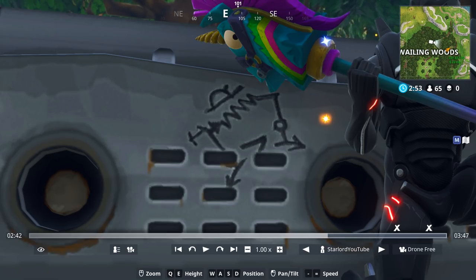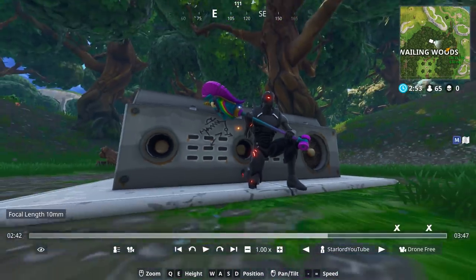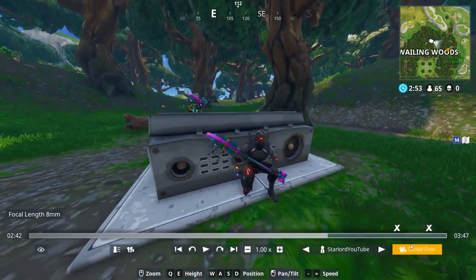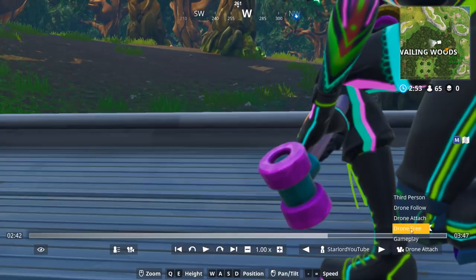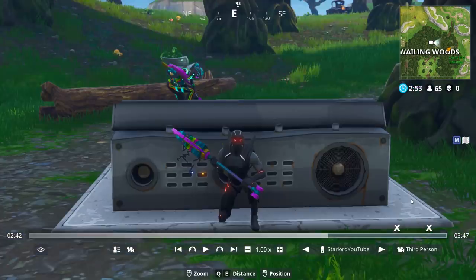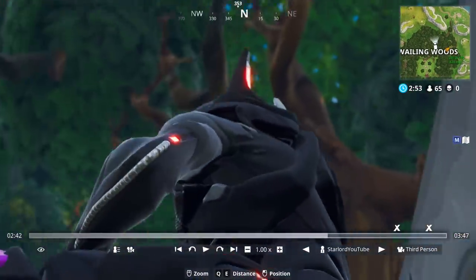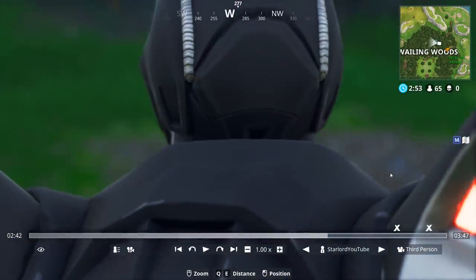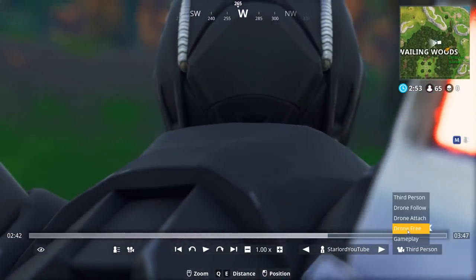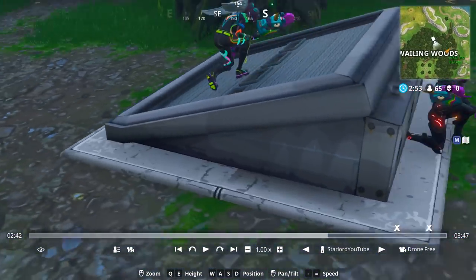Now, there is a little tiny thing on the back of it — it's like a kind of marking and I believe it's showing off like a mechanism on how to open it. I believe that there's some kind of mechanism, or you have to do something in game and it'll open. Maybe you have to destroy every tree in Wailing Woods or something. I don't really know, but still there's something that we have to do eventually to open up this hatch.